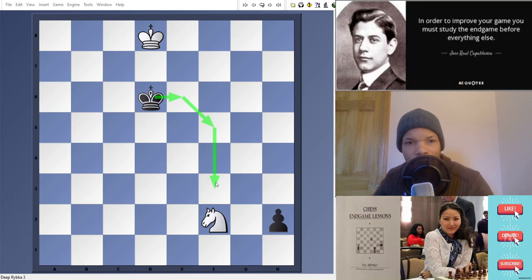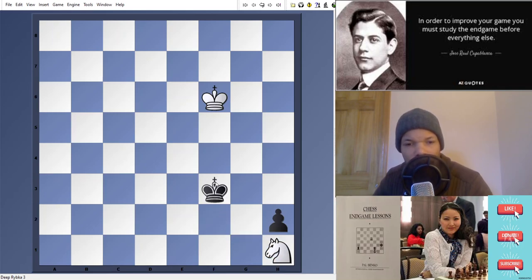Say king e8 — again, he has the opposition. King e8, and then he would be lost. King f8. And now at the convenient time, black no longer needs the opposition. He would play king f5, king f7, king f3. Notice he has the two squares in between — white is not able to catch up and he would lose in this manner.